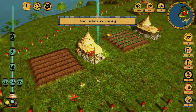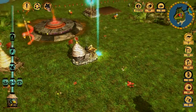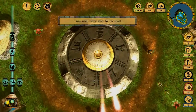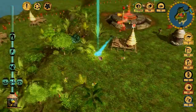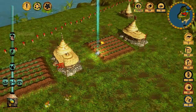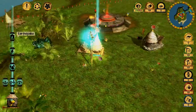I'll use the earthquake ability again to destroy these two farms, and in the meantime let's make two more soldiers. Let's get back to the conflict area — our soldiers are invading the enemy, and with my abilities I'm destroying their buildings. I just destroyed two farms; as you know the farm costs three wood.